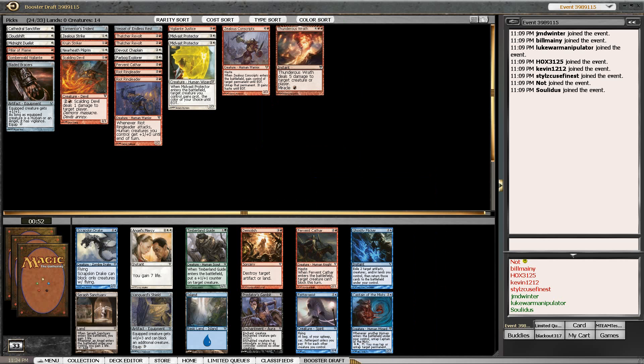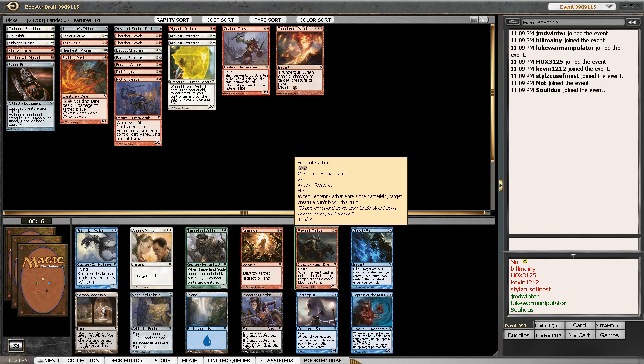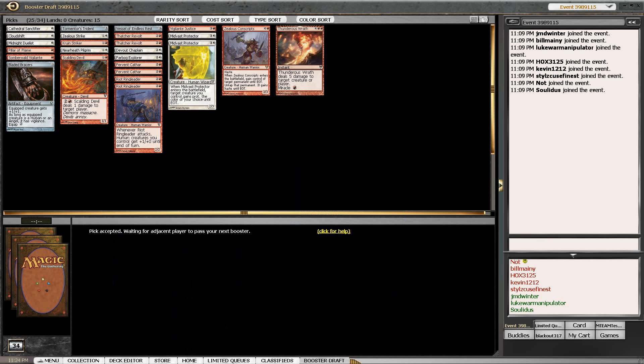This card - someone's going to get it and do a lot of work with it. Unfortunately it's not going to be us. I feel like blue was the way to go in this draft and blue is my favorite draft color to play. I wish I was there, but we'll take another Perfect Cathar.